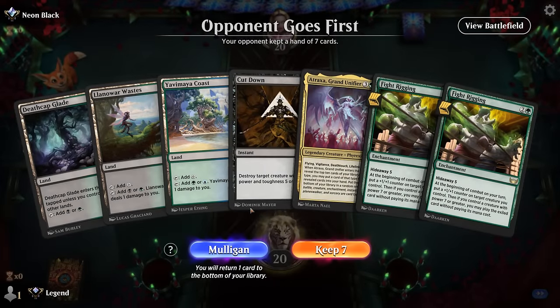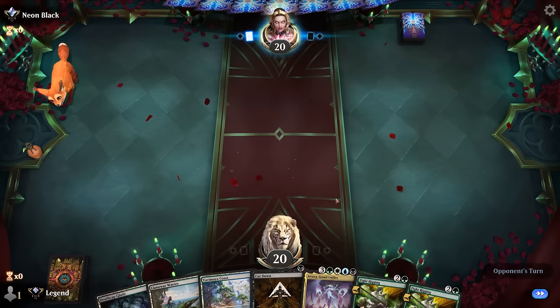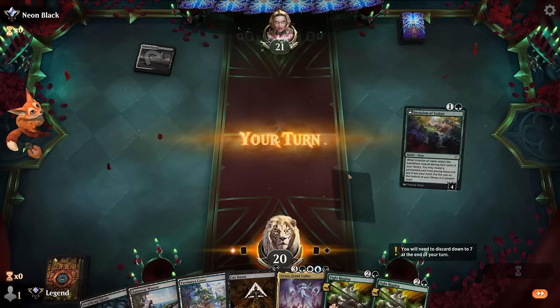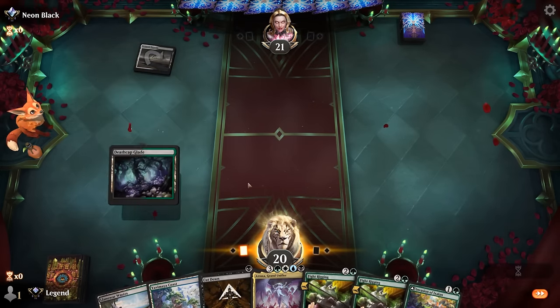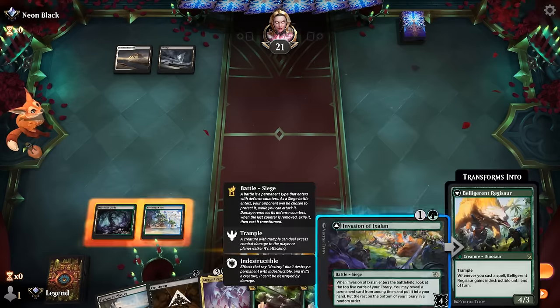We're on the draw with double Fight Rigging, just needing one of our ten enablers — definitely keeping. Even finding Invasion of Ixalan can go pretty far in assembling the combo. We could keep up Cut Down but this way we save some damage from our pain lands. We play Invasion and we're likely to find an enabler.